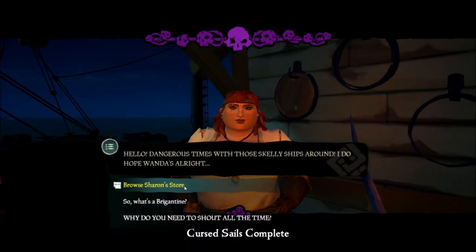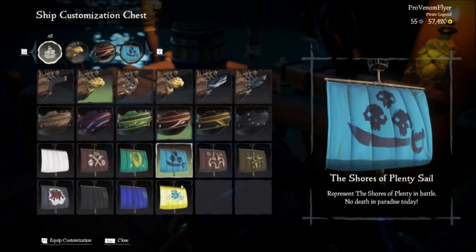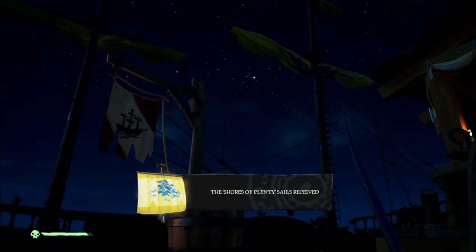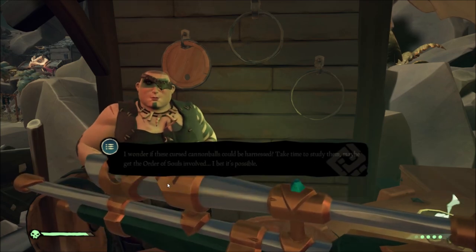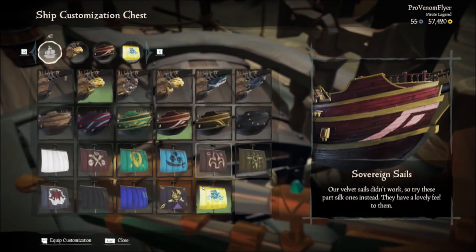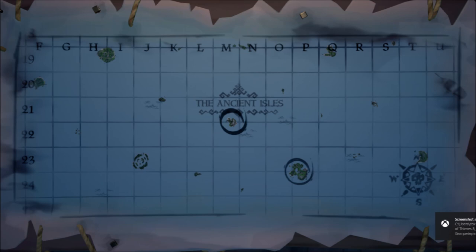Now that you've completed the Cursed Sails campaign, you can equip your Sails of Plenty or go get the other two sails. To get the next set, head to Dagger Tooth, which is to the east. When you get there, tell the shipwright about the skeleton ships and she will give you the Wild Sails, which you need to equip when fighting in the Wilds.